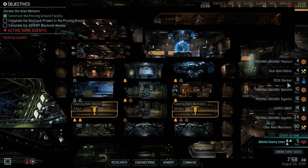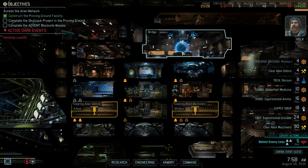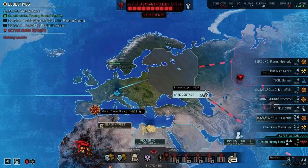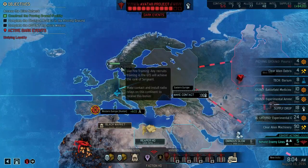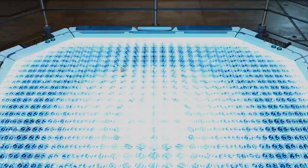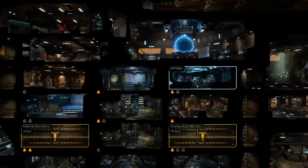We're attacking a delirium. The player simply needs to research plasma weapons. Afterwards I left the game with sufficient resources and a very respectable income coming in soon. And last but not least, if he really needs new soldiers, the player just needs to make contact here and we'll get the live fire training where any recruit in the GTS will start as a sergeant. So that's kind of it.